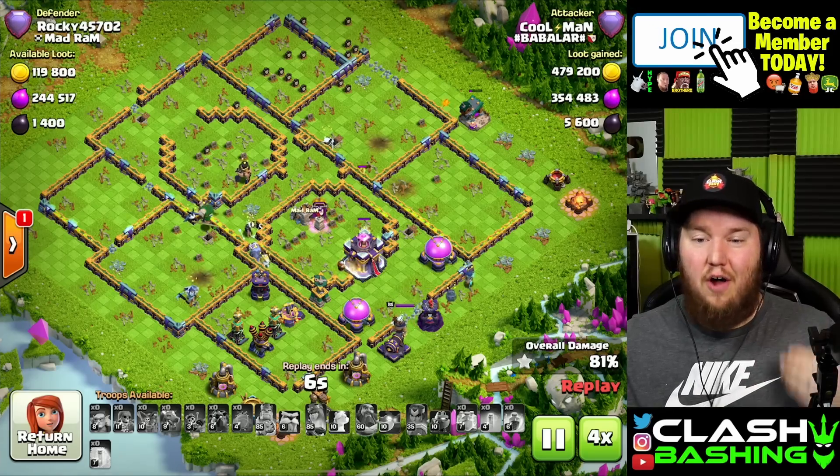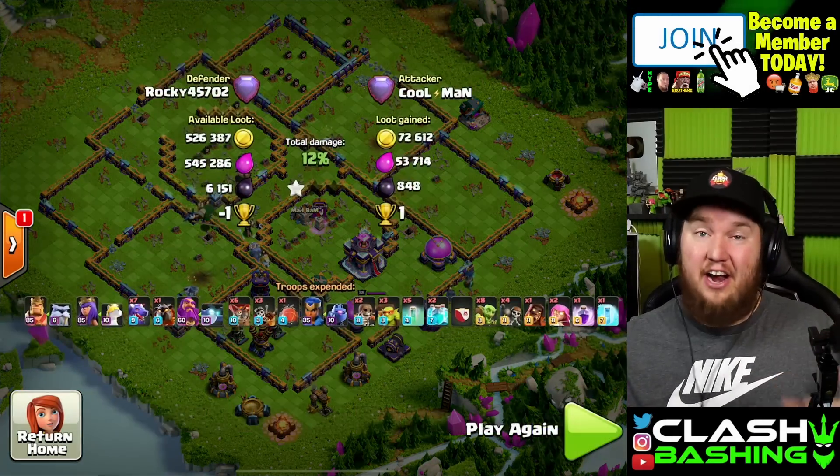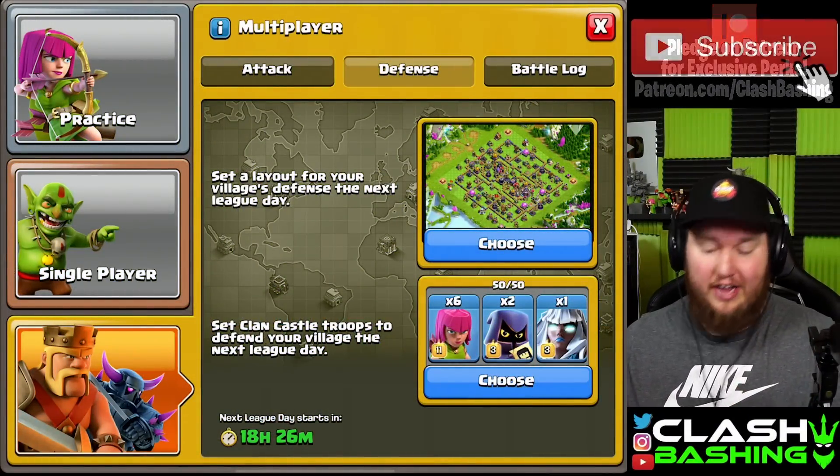I think we're going to see the return of ring bases and really annoying bases at town hall 15 in legends. That's what we're hoping for — more one stars on defense. Electro titan on defense: I kind of like it. What do you guys think? What are your thoughts on the electro titan on defense? Remember it'll hit ground and air units with its aura. I'll share this defensive base link so you guys can try it.